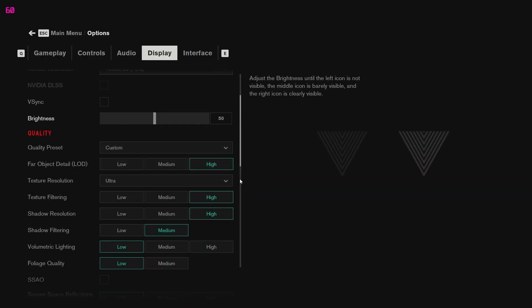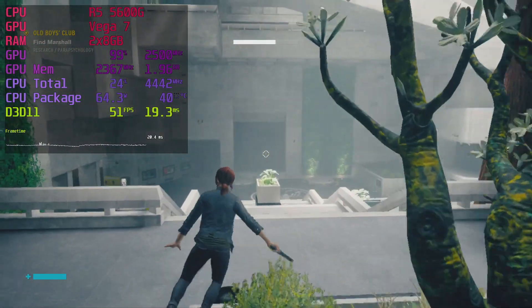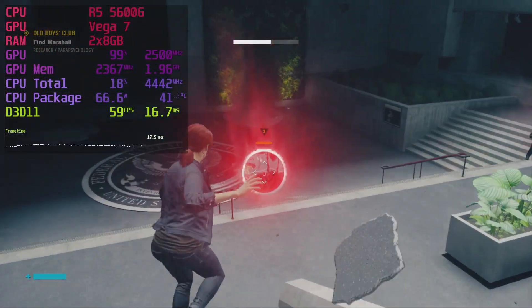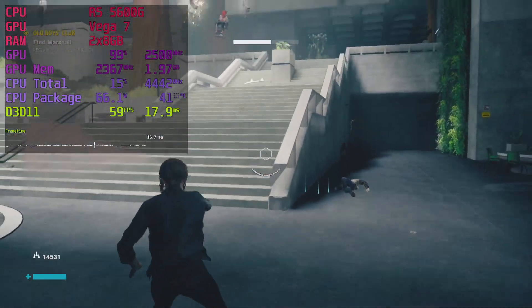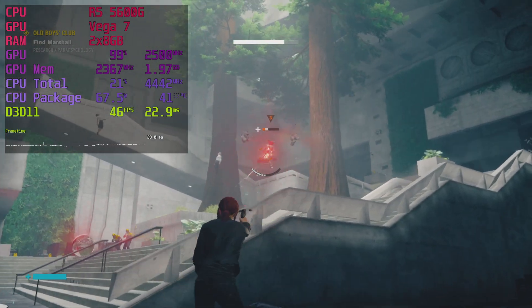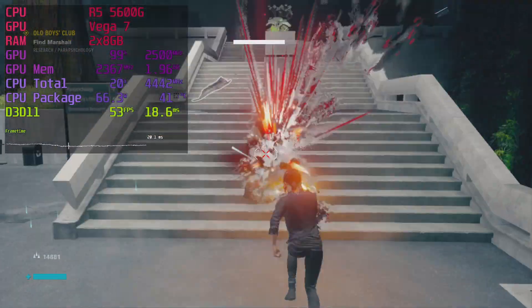Moving on to Control, which runs on the Northlight engine. I'm rocking pretty high settings and the render resolution is 768p — it doesn't have 900p as an option, not even if you have a native 900p monitor. But it runs well — crazy. 50fps in this combat encounter that's got a lot of stuff going on. Control also runs much smoother than Cyberpunk; the frame pacing is excellent with barely any hiccups. Outside of combat, I saw it hit 66fps, and it boggles my mind that this is possible on integrated graphics.